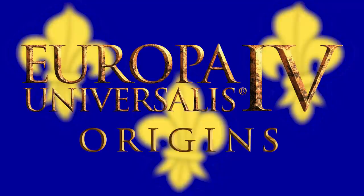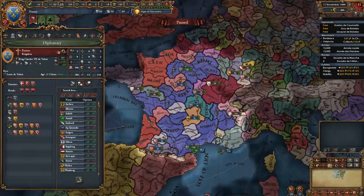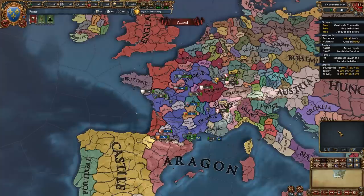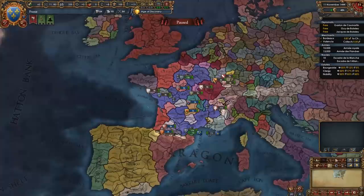Hi everyone, welcome to today's video where we're going to be doing a guide for France for EU4 1.32 Origins. France is a nation located in the region of France. We start off with five subjects — these five French nations — and we're one of the most powerful nations in the game, ranked fifth great power, and one of the most popular nations for newer and older players alike, which is why you've been asking me to do this guide for 1.32.